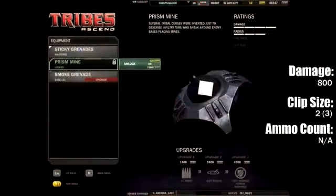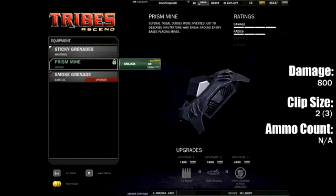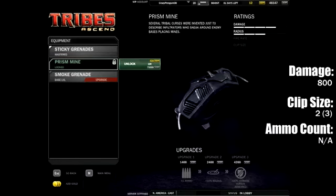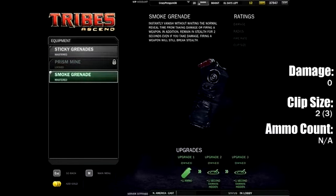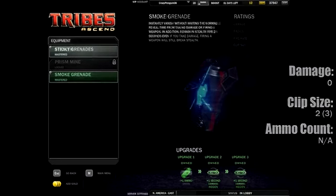The second option is the prism mine — I really wish I had unlocked it, honestly. I haven't had a chance to really toy around with it, but I've been on the receiving end of it and it looks like a lot of fun. Then you have the smoke grenades. Using them will put you immediately into stealth, and any damage done to you will not be indicated on the enemy screen, which is a great utility.